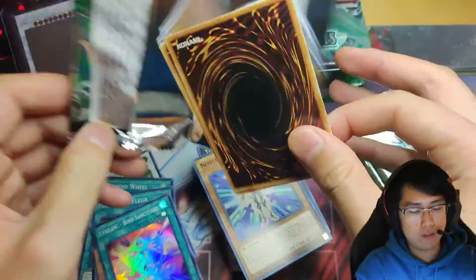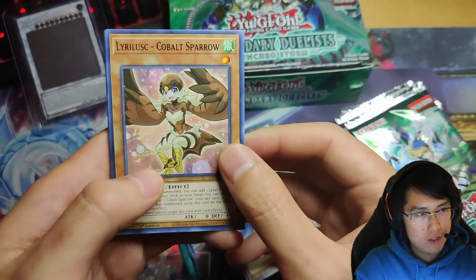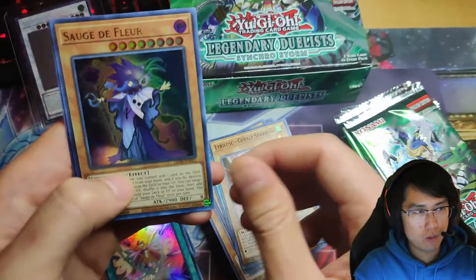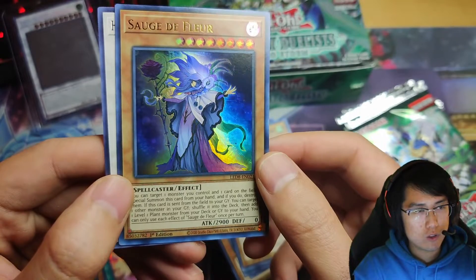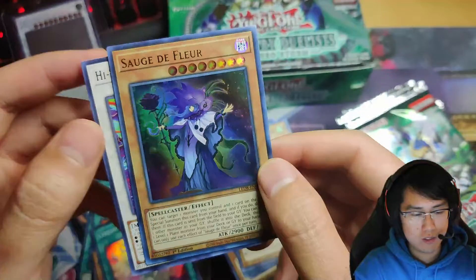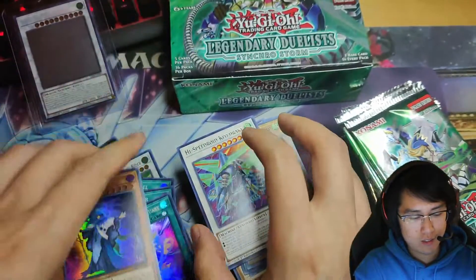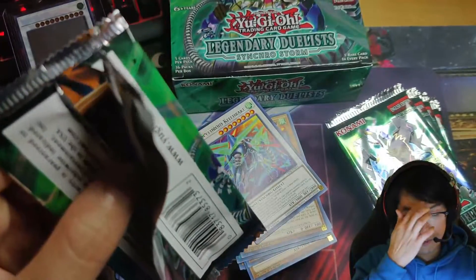The previous set was Merrick — Legendary Duelists: Rage of Ra, which is the first set I got back in with. And that ghost was actually pretty sweet — Sarge the Flare — Sarge. Okay, nice. So three ultras.